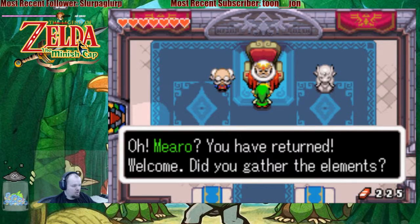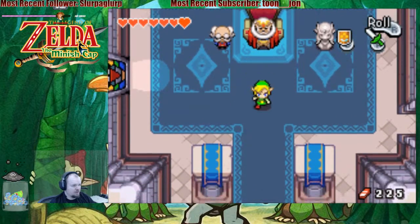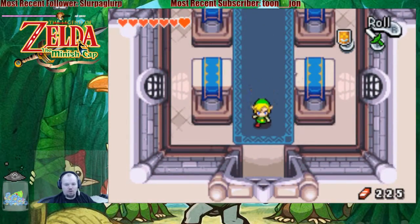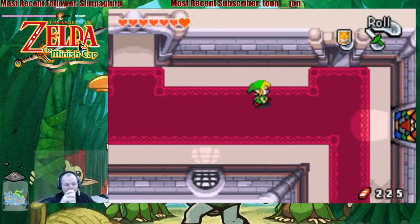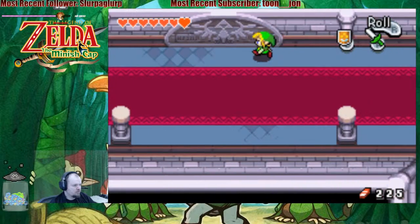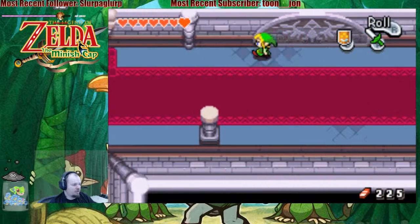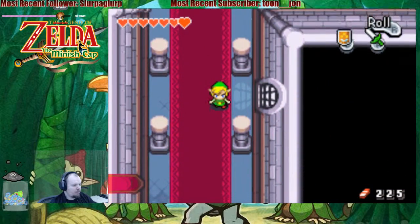Oh, Mero, you have returned, welcome. Did you gather the elements? What sanctuary, you say? Why, I've heard nothing of a sanctuary in my castle. Oh, well then, allow us to explore. I like picking up the symbol of the time force here in Hyrule Castle — it's pretty cool.